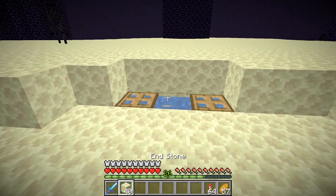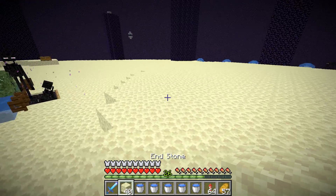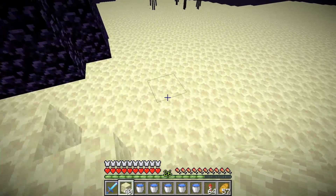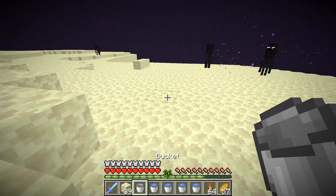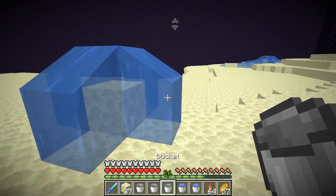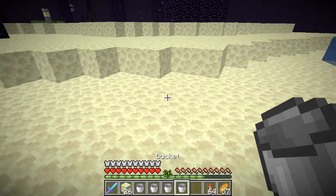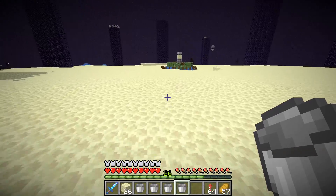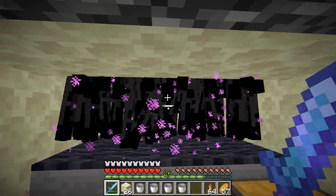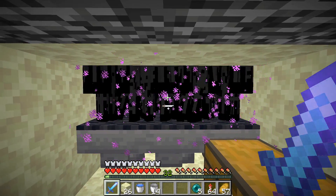I want these endermen to spawn a little bit faster, so I'll fill up more buckets and go around placing about another 10 to 12 water sources. I like to find areas where endermen are standing around in groups and put a water source there — place a block down, water source, another block, water source. The more you do this the more concentrated they will be towards the center of the end island, and once they get within the 64-block range of the endermite they'll run towards it to attack it.